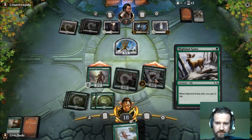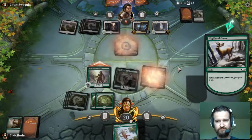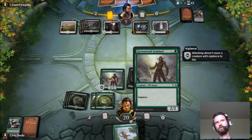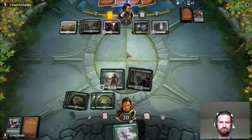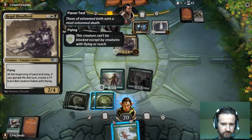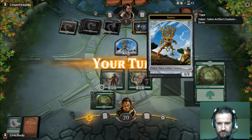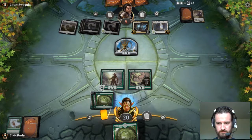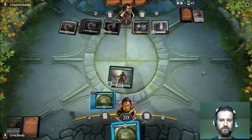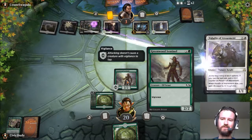He's probably gonna block but they're not getting two life, so it's cool. Should bring him down to five. Vigilance on this guy is fantastic — it's pretty good value for a two-drop. What is this? Flying — at the beginning of end step if you gain life... I don't like that, goodbye. He gets another Servo but that's okay. He's gonna block the two-two, knocking him down to four.